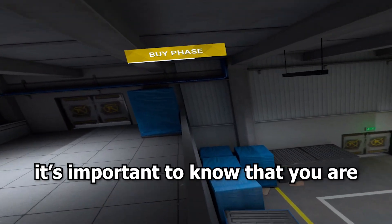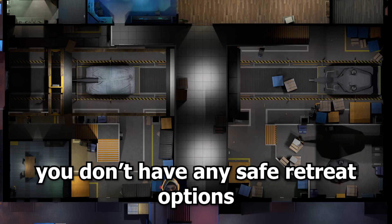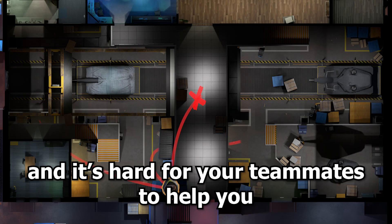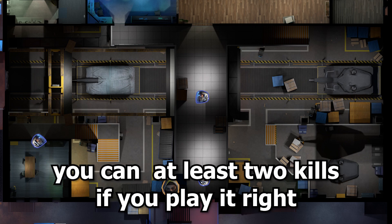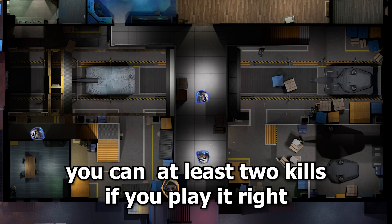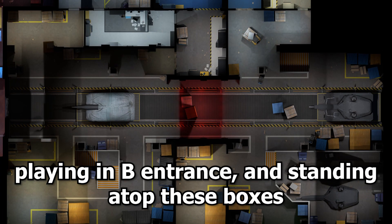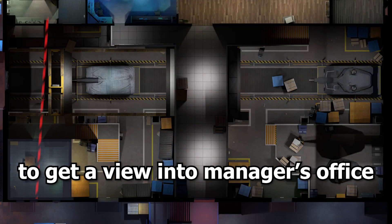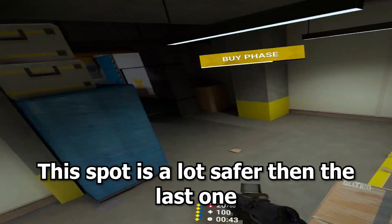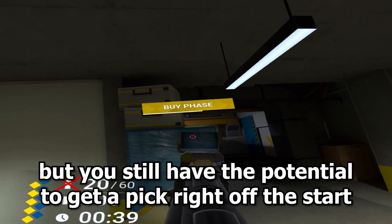When you play here it's important to note that you are committing to protecting the warehouse — you don't have any safe retreat options and it's hard for your teammates to help you. However, thanks to how unexpected this position is, you can guarantee at least two kills if you play it right. For the next one, playing in B entrance and standing on top of these boxes gets you a view into manager's office. This spot is a lot safer as you can easily retreat back into B site, but you still have the potential to get a peek right off the start.